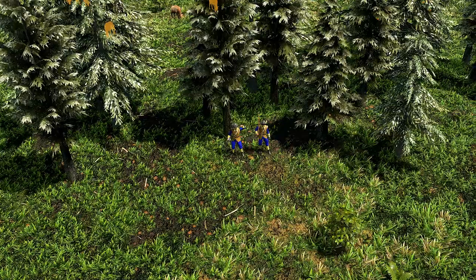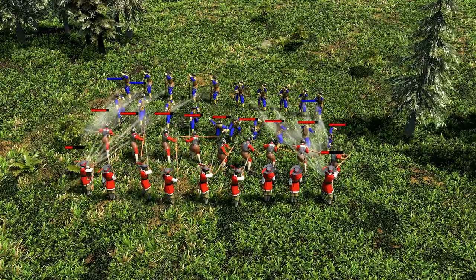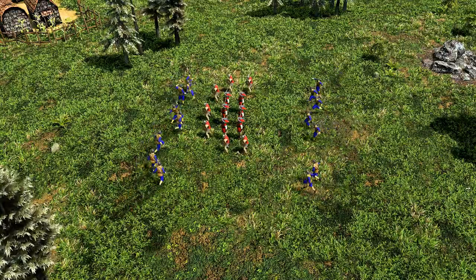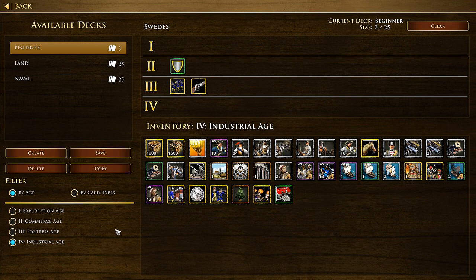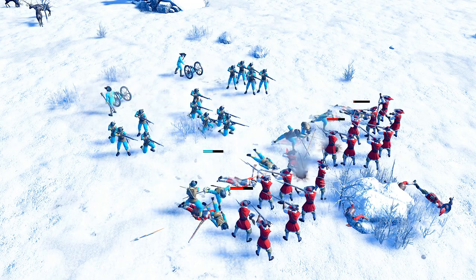The go-to Swedish soldier is the Carolian, a powerful musketeer that counters cavalry from range. In melee mode, the Carolian is more effective against other unit types and can utilize their Carolian Charge ability to raise their swords and charge into close quarters combat. Home city shipments and arsenal improvements make the Carolian a versatile unit to suit any situation.